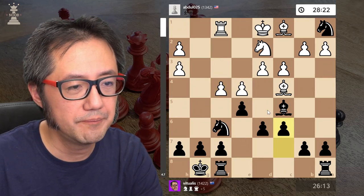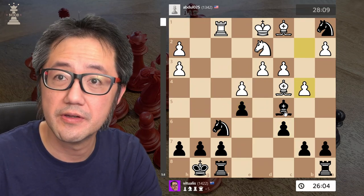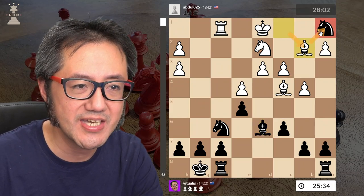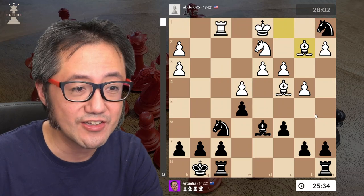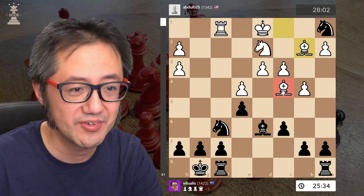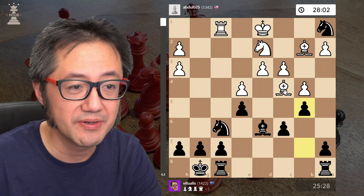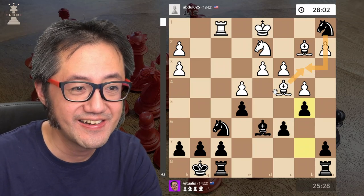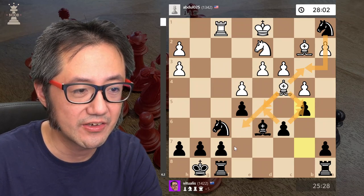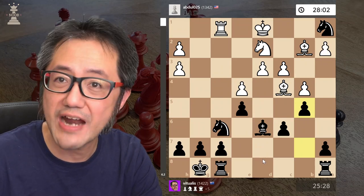They try to push forward — they can take, that's not a problem. Captures, captures, captures. They try to attack the bishop; I just step back. They're potentially trying to take the knight, but their bishop is just about trapped, because now I have b5. Have a look at that bishop — can't go there, can't take without being captured back, can't go here without taking, can't go there without being taken. So I've trapped the bishop.